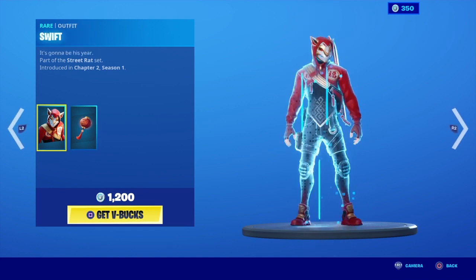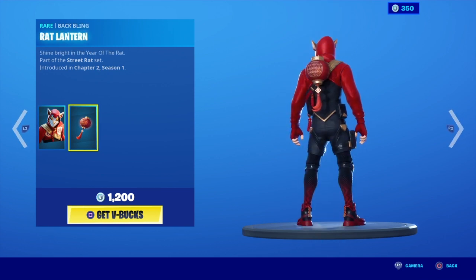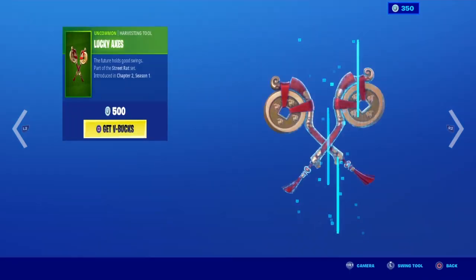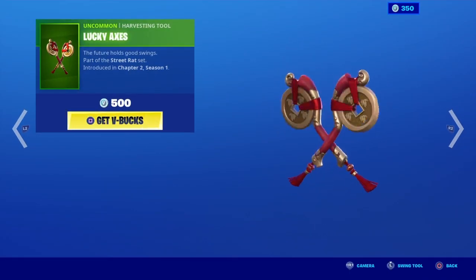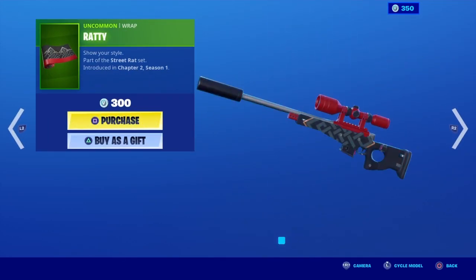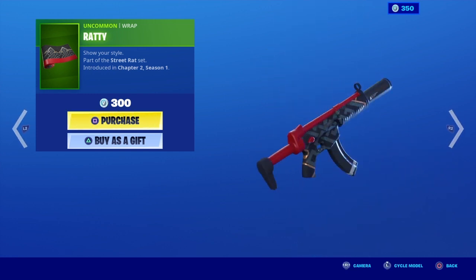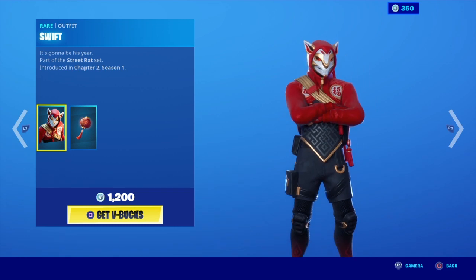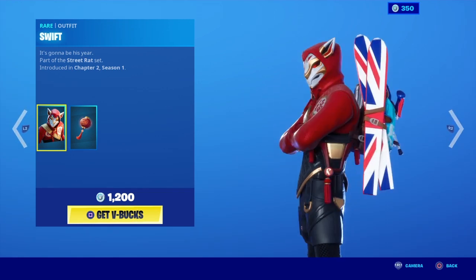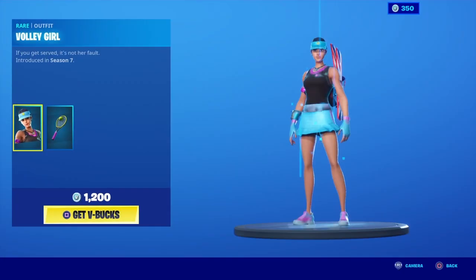We've got the Swift skin with the rat lantern. This is the Year of the Rat, since it is the Chinese New Year. Shine bright in the year of the rat — those have the lucky axes. We got Ratty. I feel like they could have done a lot more with this; it's basically just a red-black camo with a little bit of design. It's the design they put on the stomach. I still feel like they could have done better transitioning that into a camo, but it's okay.